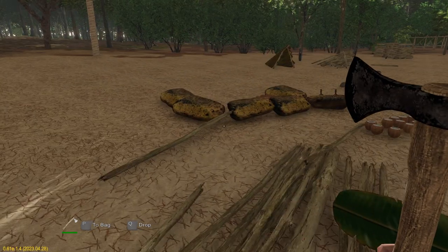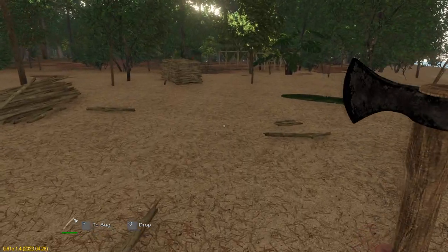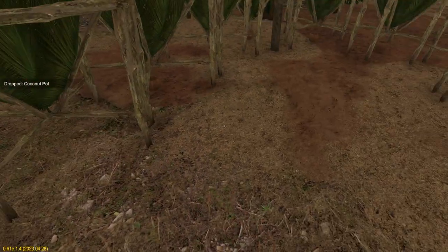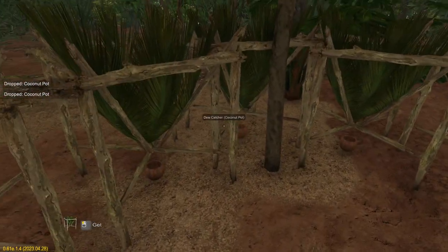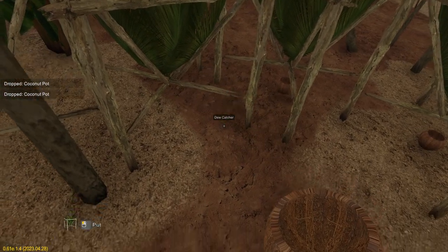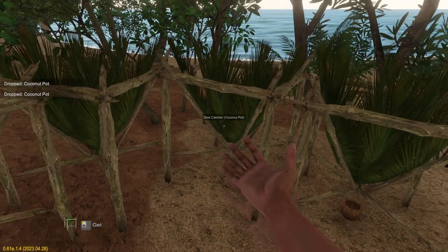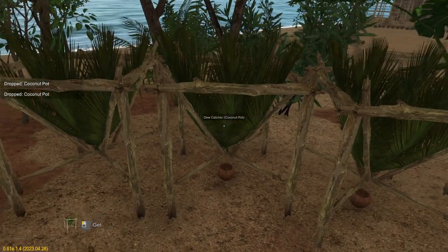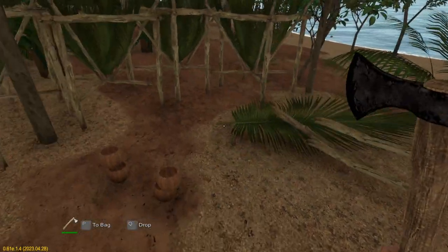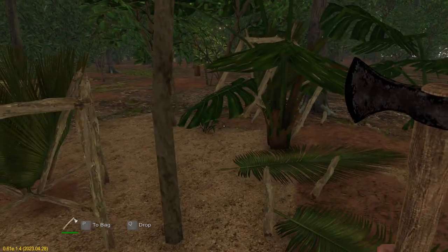I'll leave those just for a minute in case it does rain again. We'll take these though and dismantle them. You don't need to take the pots out to dismantle them, but you will lose the pots - I'm not really too fussed about that, don't really need the coconut pots. We're not staying here another night, so we might as well get all the dismantling skill out of these as we can.